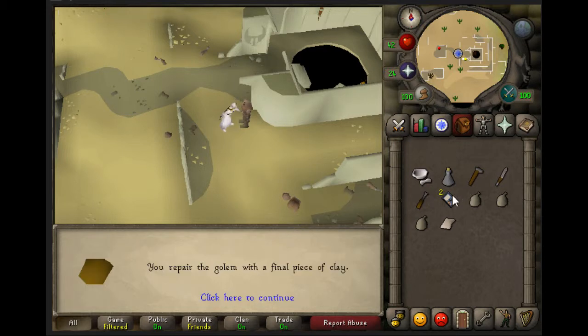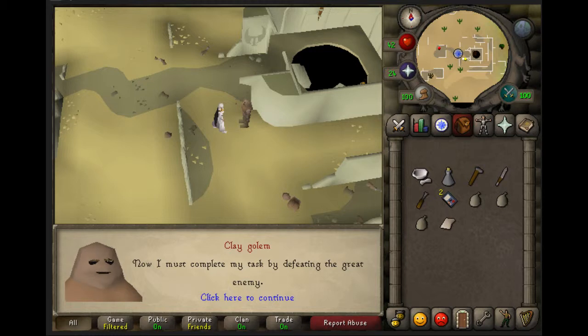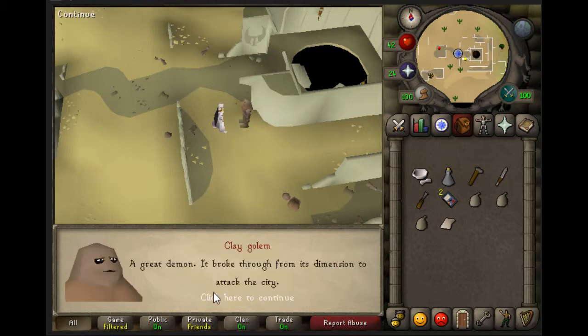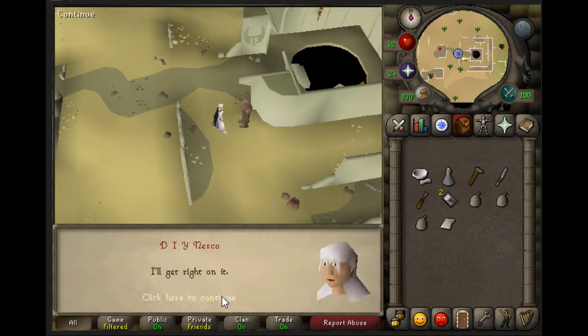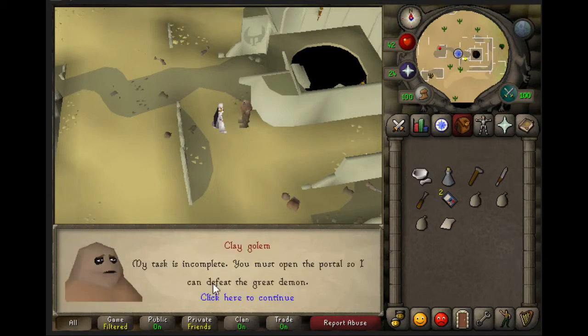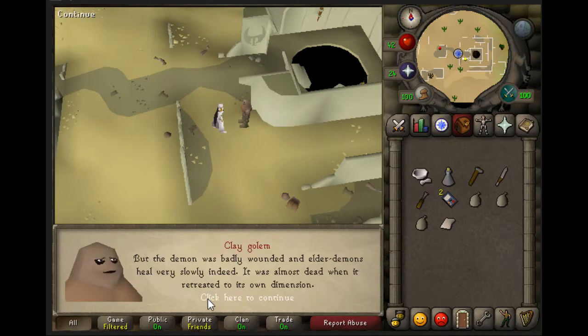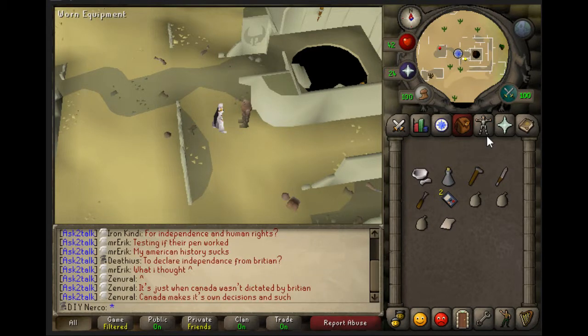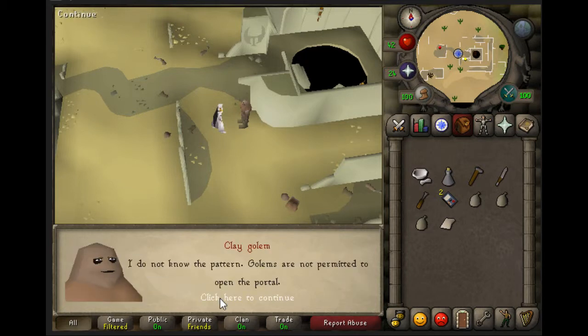You can get the Papyrus at Ali Morrison for 10 GP. After you heal the Golem, he says that he needs to kill the Demon. After talking to him, you need to open the portal, which you need 4 Statues for.